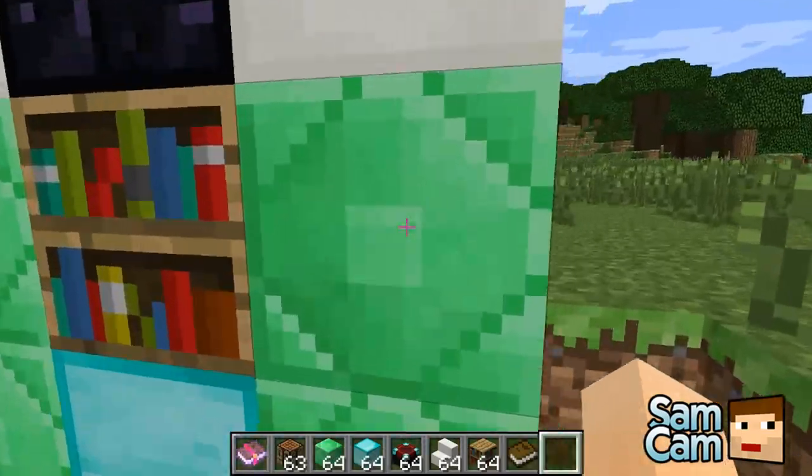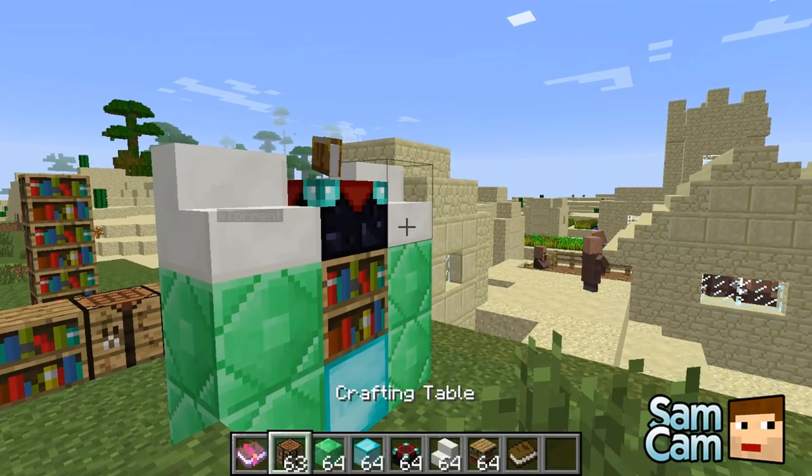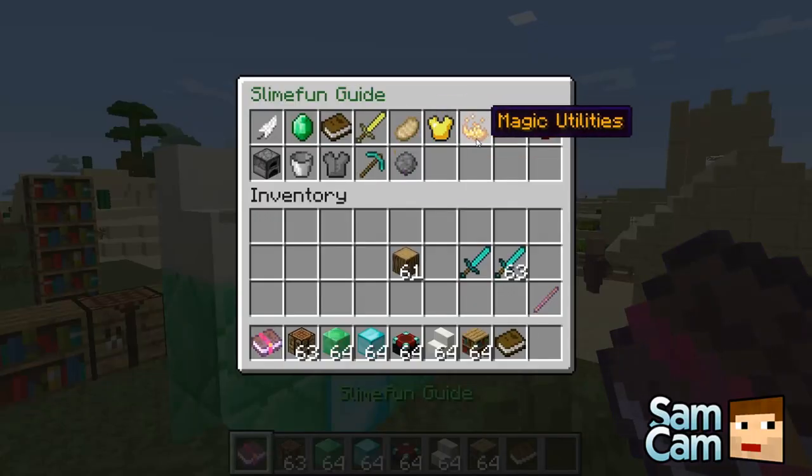One is where you build it in the world, the other is where you make it like you're doing in the crafting table. Like with the crafting table, there are sort of portable enchanting things, a portable dustbin where you can chuck stuff in, and there's an ender backpack as well.